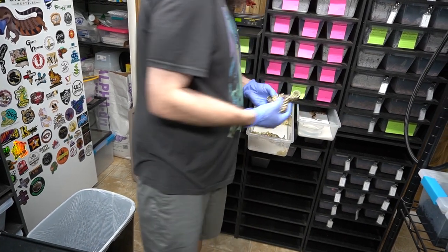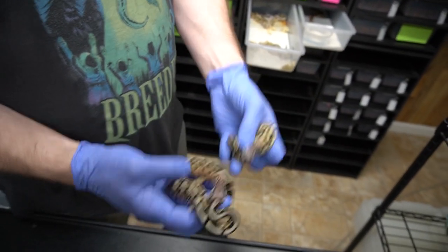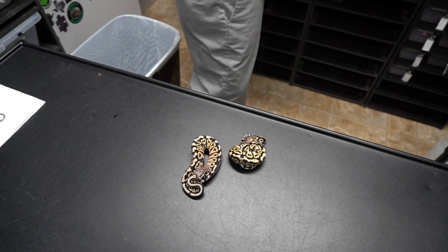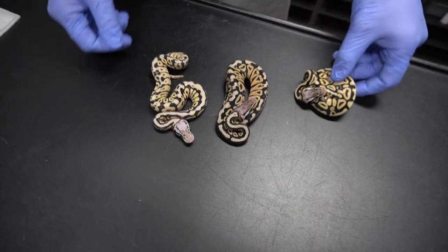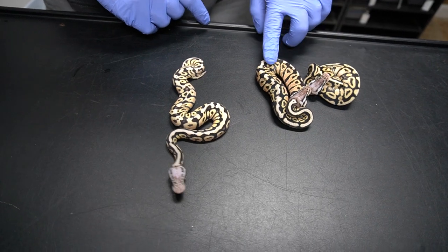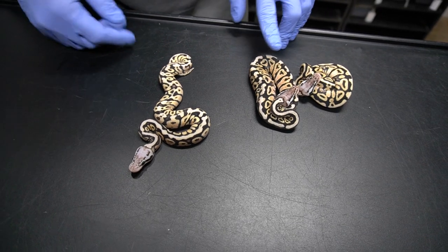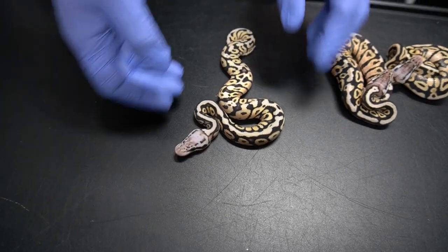I think there are three of them that are actually the same. So this would be pastel spotnose with the same het combo — lavender clown and pied. I think the fire is in it and that's why it's brighter.